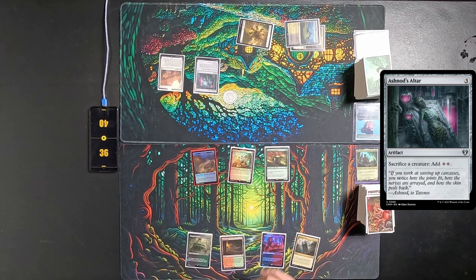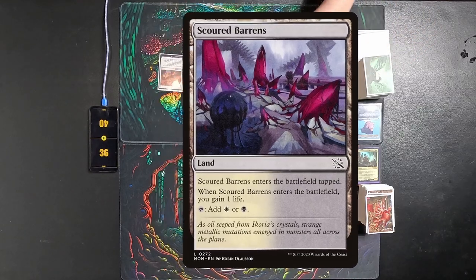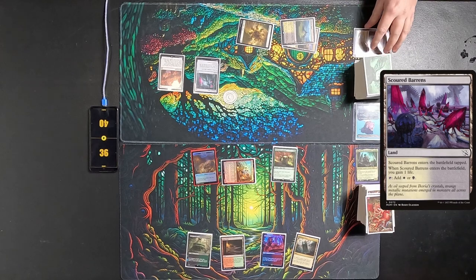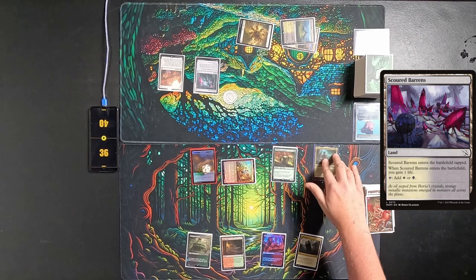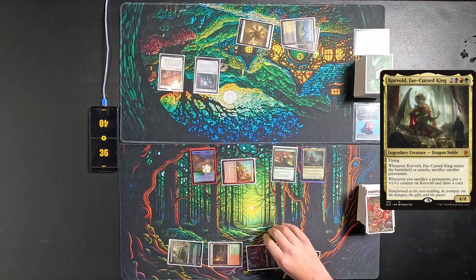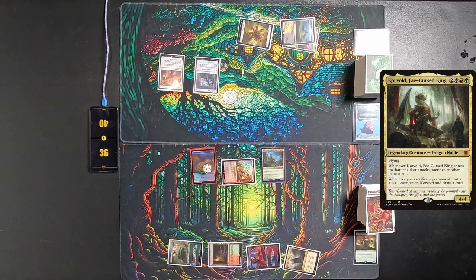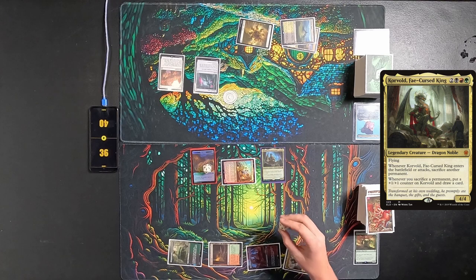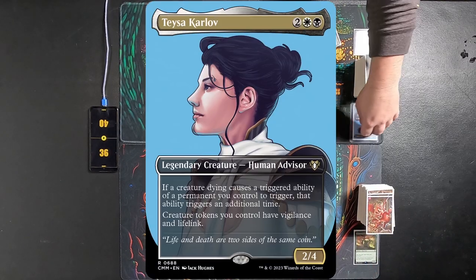He then passes to me. I play Command Tower for turn. I then swing Ragavan sideways again, exiling a Squire's Baron, creating another Treasure. Tapping out five to play Korvold. Sacrificing the Ramonap Excavator, putting a counter on Korvold and drawing a card. I pass to Tyler.